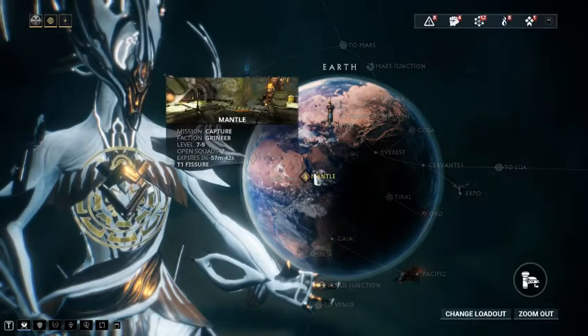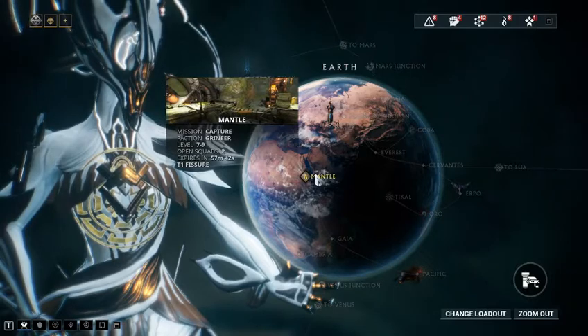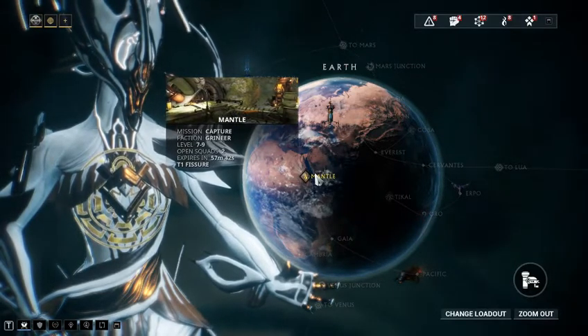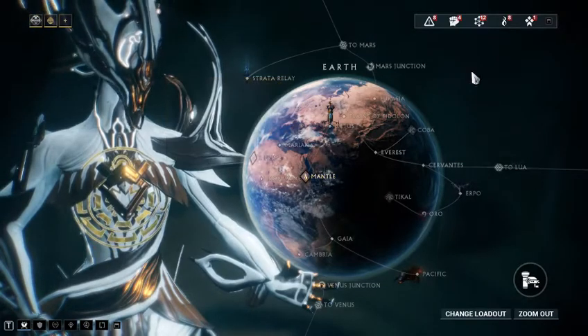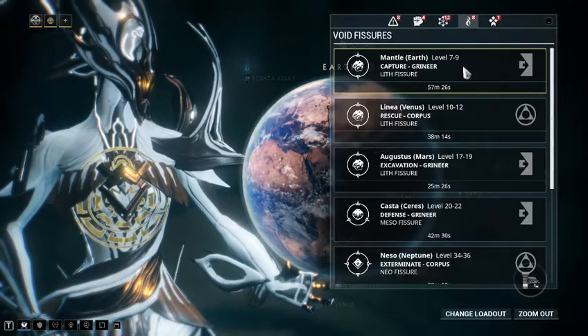When you mouse over a node you will see the mission, faction, level, how many open squads if you're doing public games, and when it expires if it's a specific type of special mission. Like right now there's a tier 1 fisher, right up here — this is where you can find tier 1 fishers.